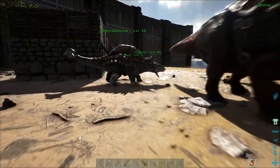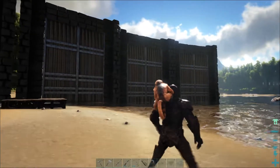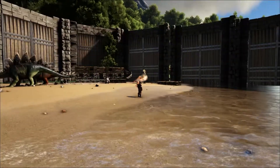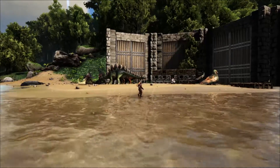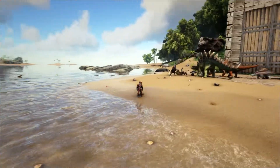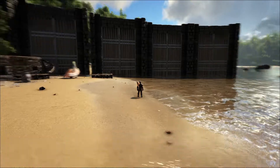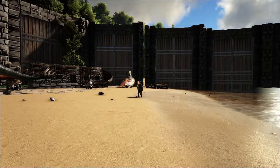Okay so finally after a while we managed to build some walls around our base — some gates just to protect our dinos. We have a gap there because I still need to put walls on that side, but this side looks okay. Yeah, we also have a cab here but it's fine.